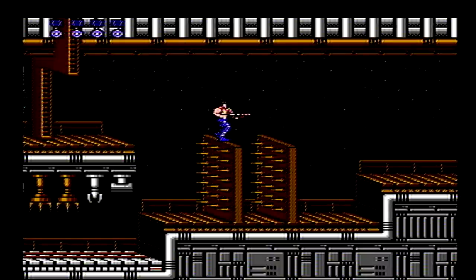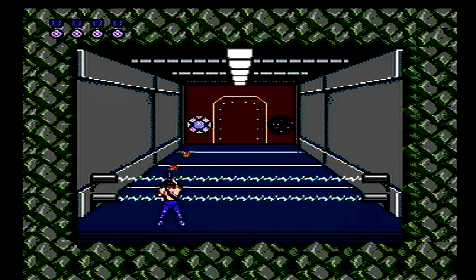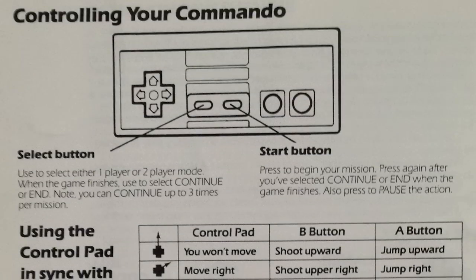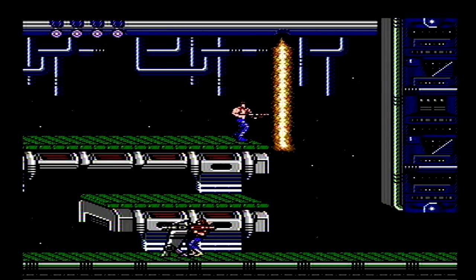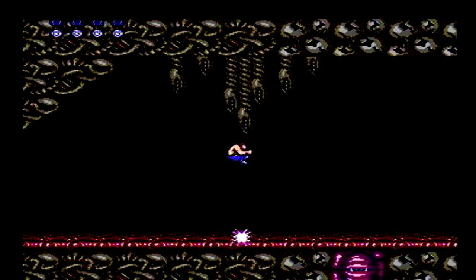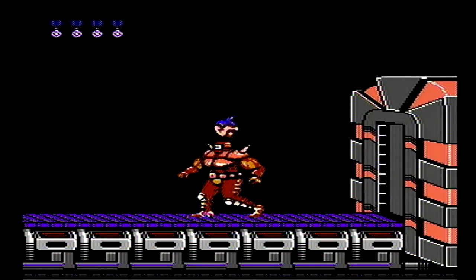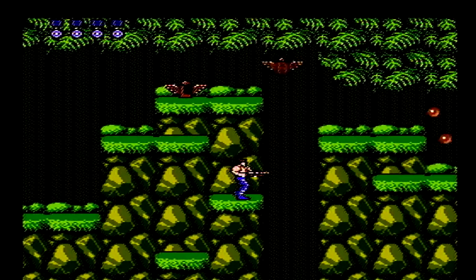The stage layouts play as side-scrolling platform segments and a pseudo-3D view in the enemy base where you proceed toward a background while shooting enemies. Basic controls include running, jumping, ducking, and dropping down from platforms. You can aim and shoot in eight directions, having unlimited ammo and equipped with a default rifle.